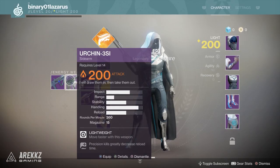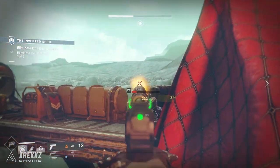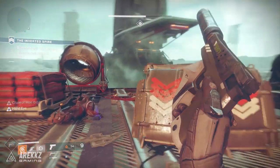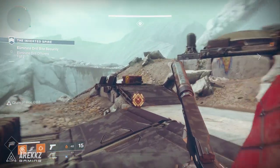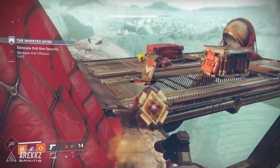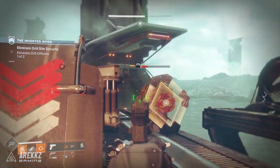The second Veist weapon in the kinetic slot is the Urchin 3SI — a sidearm that deals solar damage, has a magazine size of 50, and fires 60 rounds per minute. It shares the same lightweight perk as the SMGs, likely for a similar reason, though bear in mind the perks we saw at the event might not be final and could change come September. It also has a precision kill perk which greatly decreases reload time. The design is pretty cool — it's got a thin element under the barrel, sort of like an Aquaman gun.